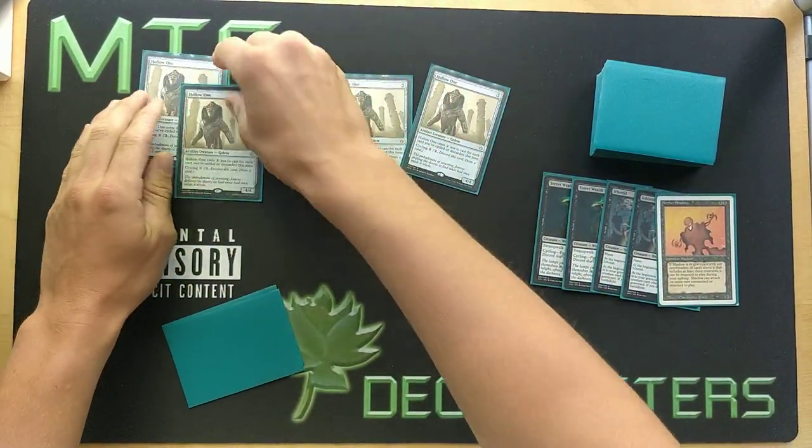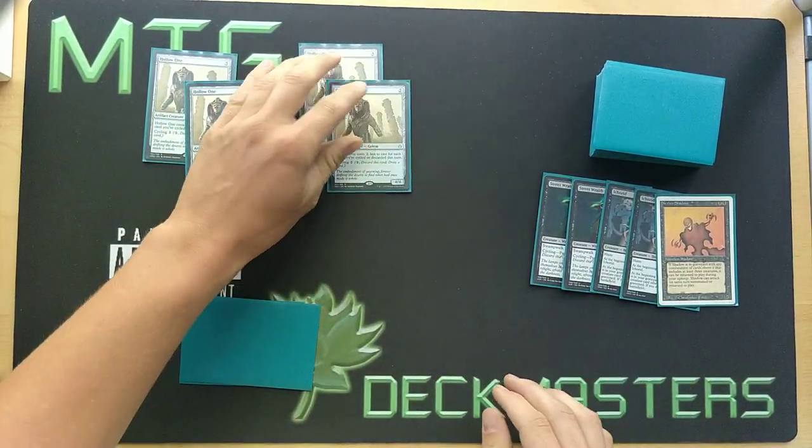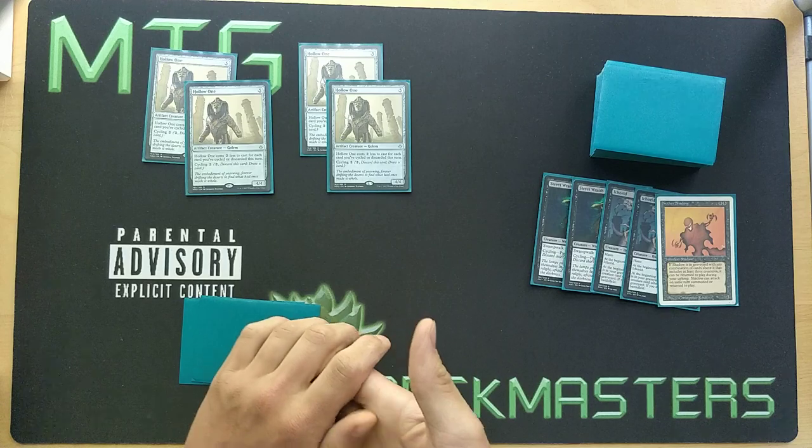We dump all four copies of Hollow One onto the battlefield. That gives us 16 power in play on turn two — however, we cannot attack with them this turn since they have summoning sickness, so we settle for a turn three kill.